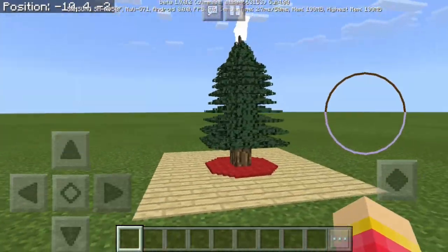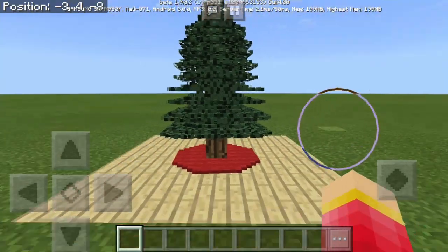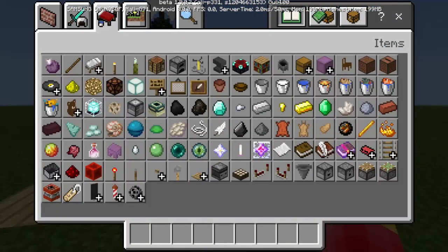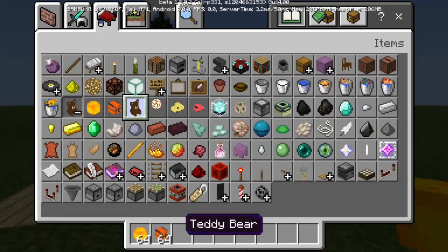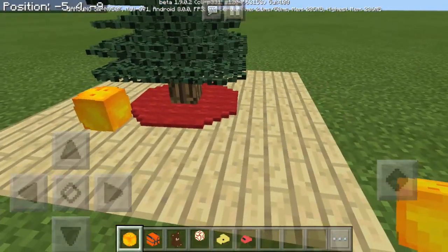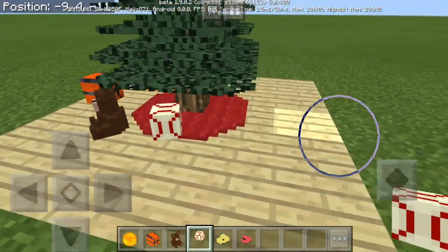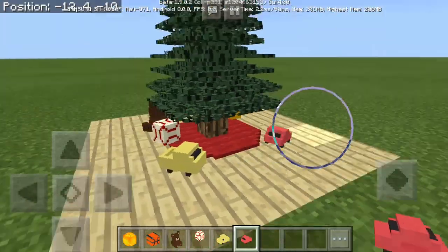So as you can see, we have here the Christmas tree — it's so good looking. Now if we will go here in our inventory, we will have more things. As you can see, we have here the bowling ball, basketball, teddy bear, baseball, toy truck and toy car. So we can actually put them on the ground. Now these are just for decoration purposes only. You can't actually interact with these things but they look so good.